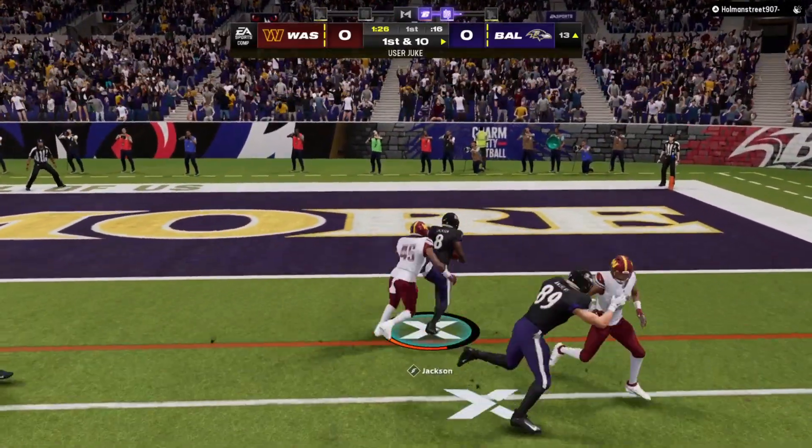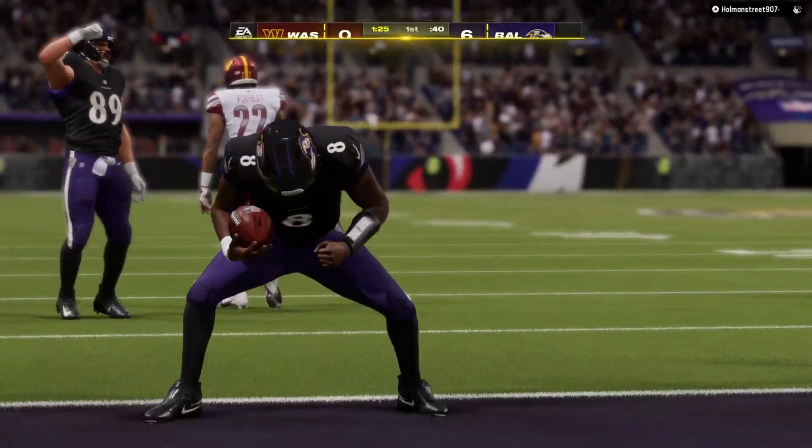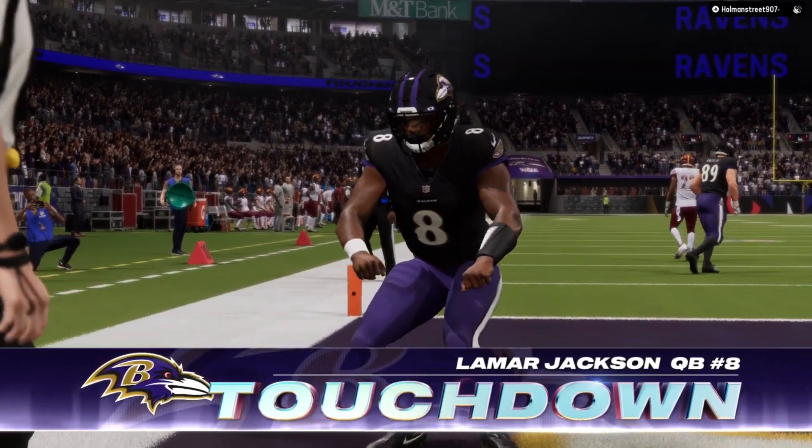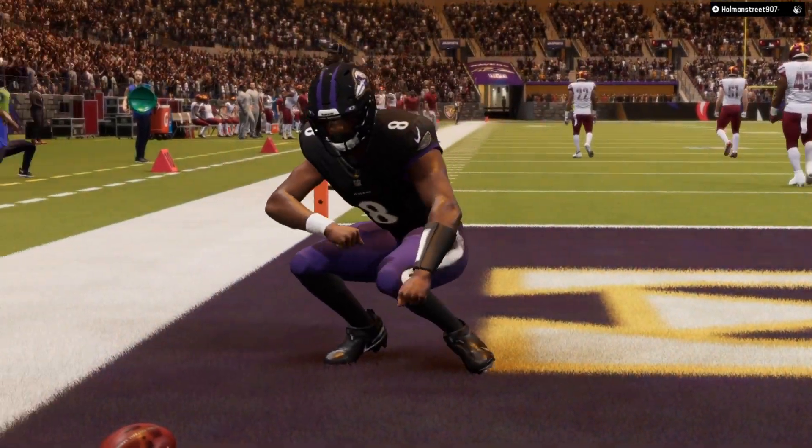So you don't hold A, or you don't hold X on PlayStation. That allows you to keep the ball, and that's the scenario where the defender — the R defender — runs up the field and chases after the running back.